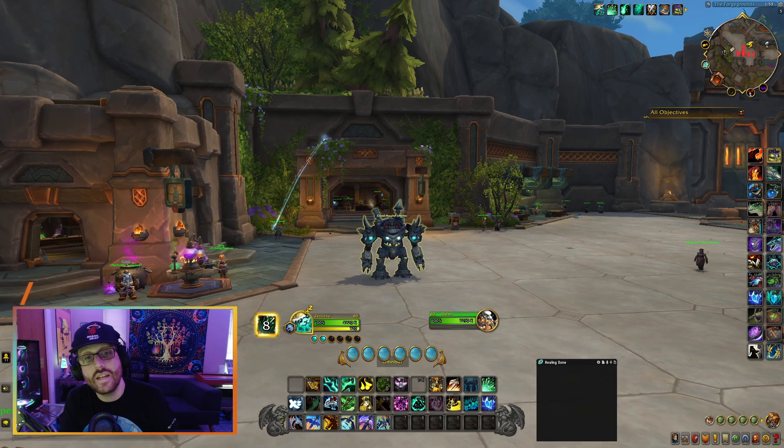Let me point something out. For this herb right here, notice how it has a small silver arrow pointing up? It tells me the herb is above me. And if we look right on top of this pillar, there it is — it's above me. So it does have some depth perception too, which is really nice. It tells you whether you need to fly up or fly down.